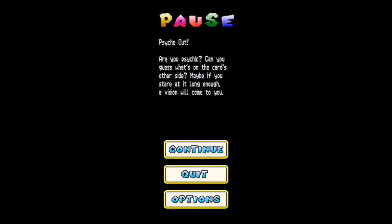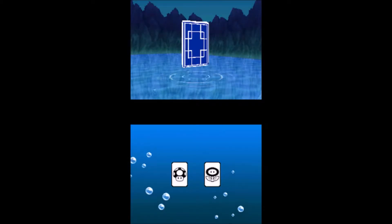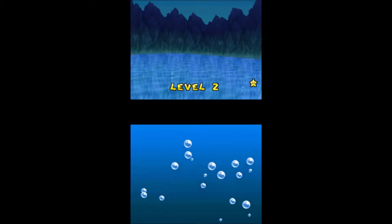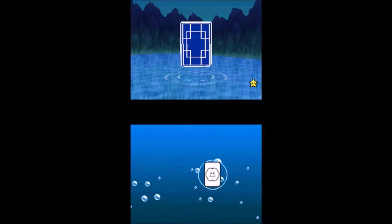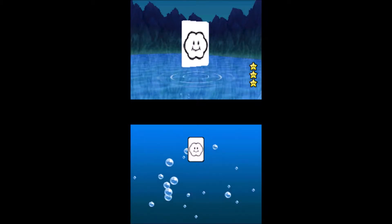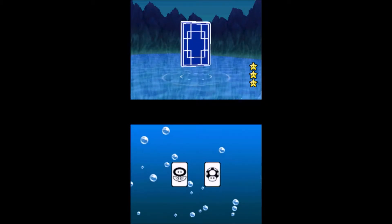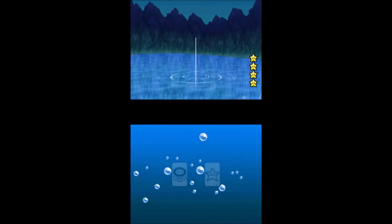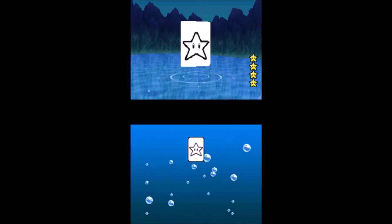Then we have this one, and it's one of my favorites - Psych Out. Are you psychic? Can you guess what's on the cards on the side? Maybe if you stare at it long enough a vision will come to you. This game is basically: pick what card it is, you can slightly tell. Just look at the card - you can notice it's a little see-through. The clouds are the easiest one to notice. Just look at the card and try to find whatever visual it is, and once you can figure it out you're good.